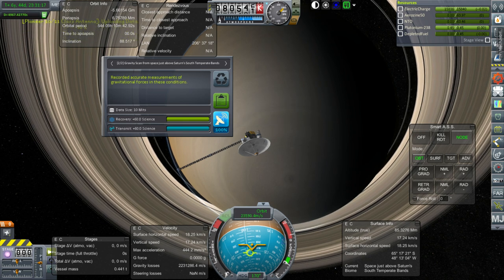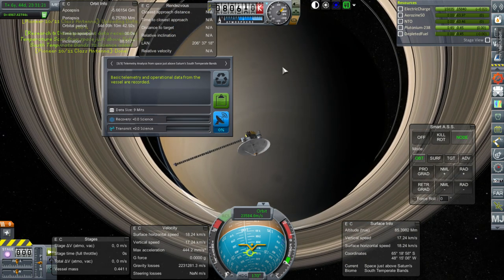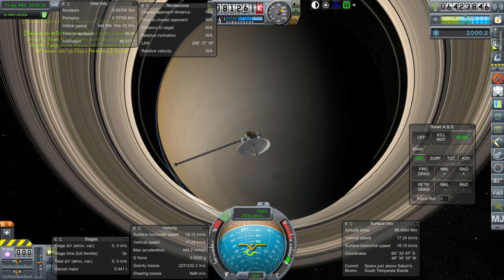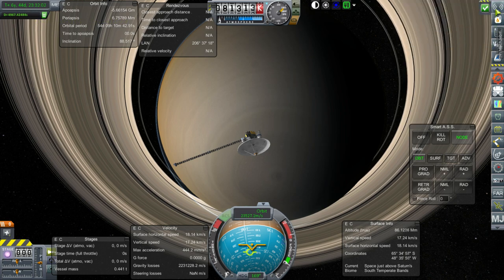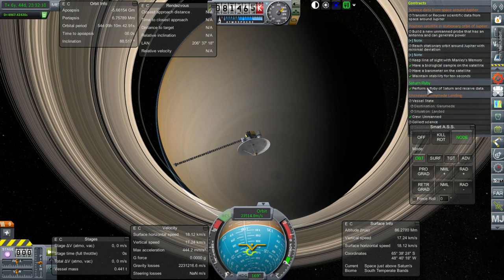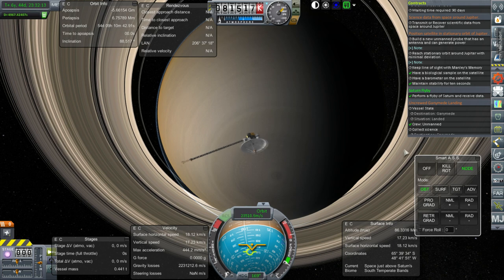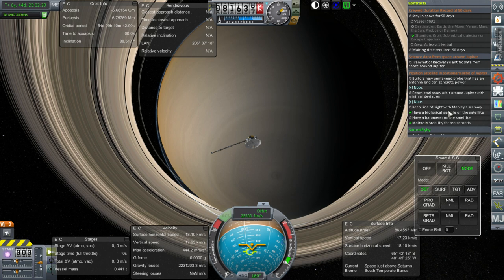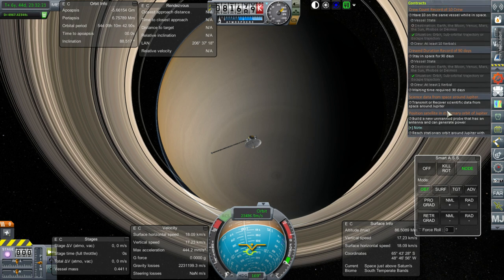With over a thousand science, it's time to visit the tech tree. Adding more moons via RSS Expanded is considered, but it would mess up all other probes by flattening the solar system. Just over a thousand science altogether and the contract is fulfilled with 600,000 funds and plenty of reputation at stake. The real challenge still coming up is the uncrewed Ganymede landing, plus a satellite-in-stationary-orbit-around-Jupiter contract that may be too tight to fulfill.